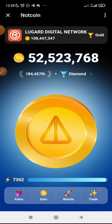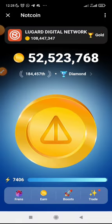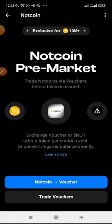Your primary balance — the main balance you see on my screen, which shows 52 — is the main thing that counts. Your boosting helps you to tap and earn more. Now, when you click on trade, you can see Friends, Boost, and Trade. This is the new feature that was added. You can see it's exclusive for 10 million plus — meaning it is for those who have more than 10 million Nordcoin and above who can participate to trade their Nordcoin for Vulture. You can see: Nordcoin pre-market, trade option via Vultures, token is issued. There's the Vulture and the TON — Thoncoin.